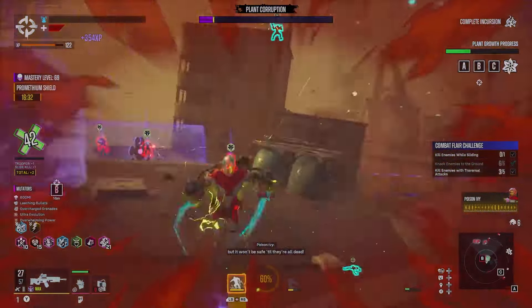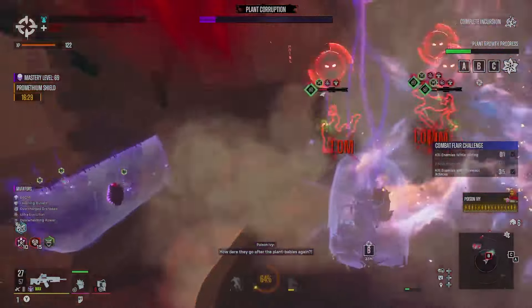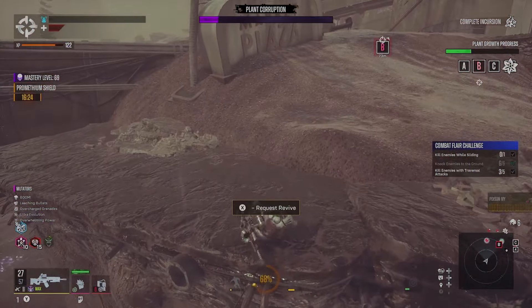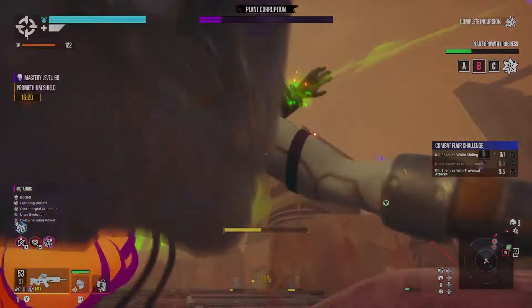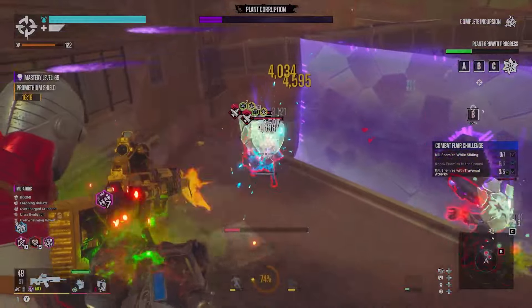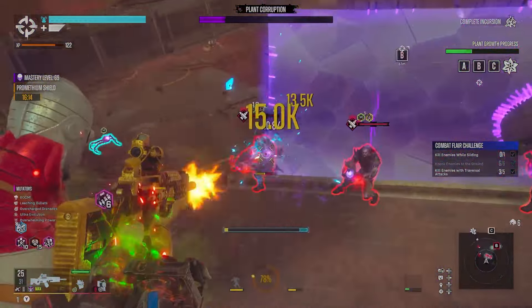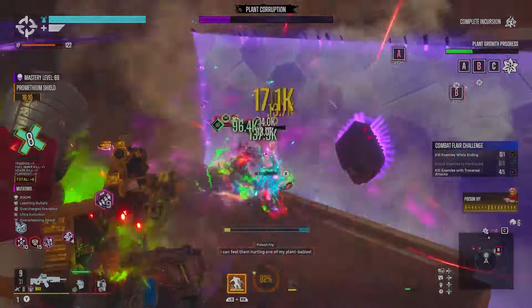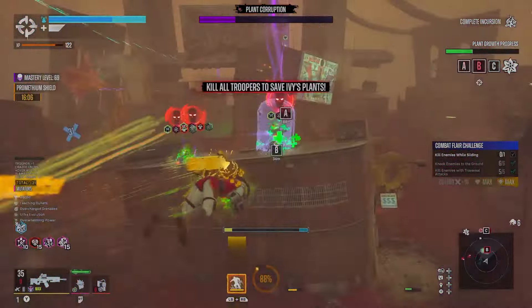Moving on to minor bugs — first is the Poison Ivy gear set. When you complete the infamous set of Poison Ivy, it does not do anything at all. Not really sure why, but it doesn't work as intended. There are also other gear set items that don't necessarily do what they're supposed to do.